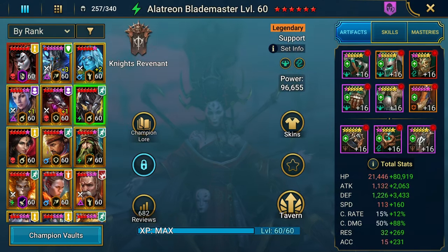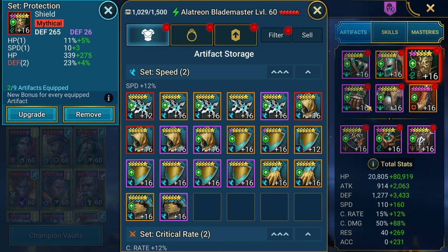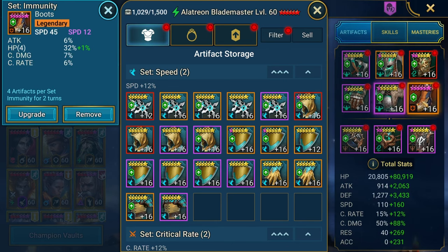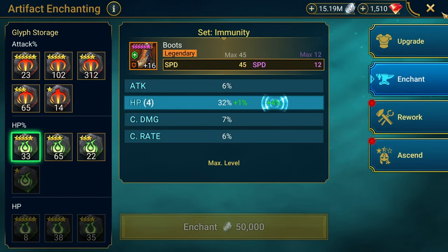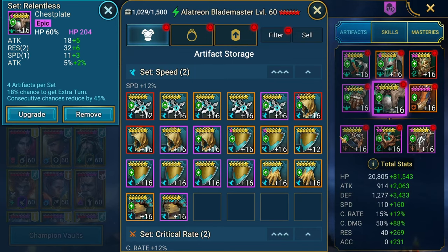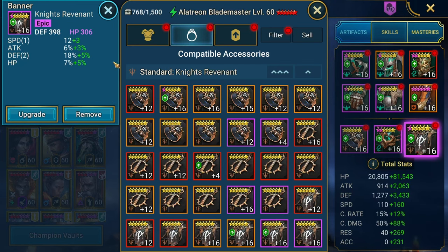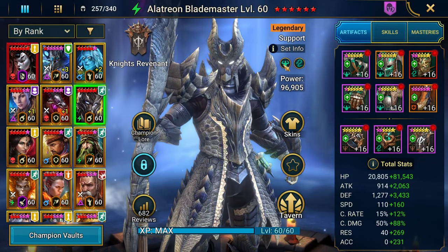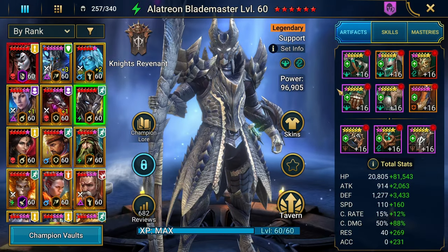Moving on to Alotreon Blademaster — we have him in a Relentless set, pretty useful, focusing on speed, HP, and survivability stats. He's just an HP-based champion. We have a nice fat quad roll with speed on speed and immunity. We've got HP on the ring, HP with HP on the amulet, and defense with HP — so survivability stats and speed basically. You want him to go as fast as possible and survive. With Relentless, you want him to take as many turns as possible.